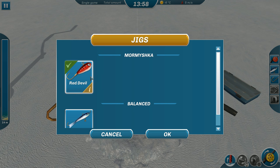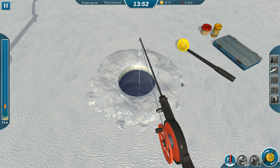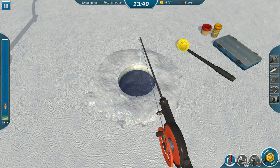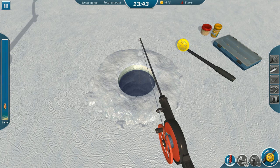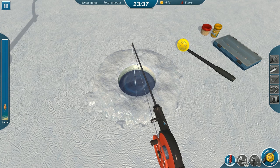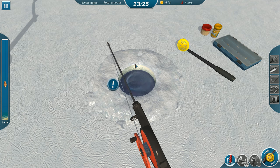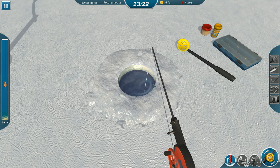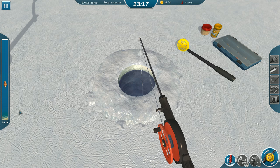Red Devil jigs — okay. I do enjoy fishing in real life, I'm not very good, but maybe this will help. How do we reel this thing in? Give it a little shake. Here's our depth indicator. I wonder if there's any way to do some sort of research on the fish location. Hold to move the rod — okay, so we move it this way and you can see on the left that the depth changes.